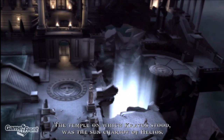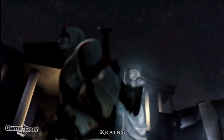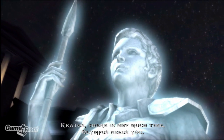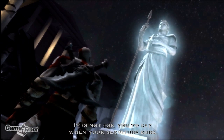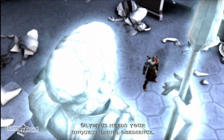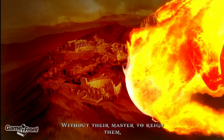The temple on which Kratos stood was the sun chariot of Helios — the very chariot that the fire steeds pulled across the sky every day, allowing the brilliance of Helios to shine down on all mankind. Kratos: Athena, what madness has befallen us? Kratos, there is not much time. Olympus needs you. I grow tired of the gods' requests, Athena. I have given enough. Now take these nightmares from my head. It is not for you to say when your servitude ends. You will earn your freedom in time, but for now Olympus needs your unquestioning obedience. The God of the Sun has been torn from the sky. This temple on which you stand is the chariot of Helios.